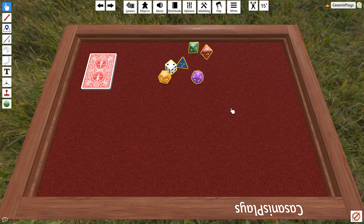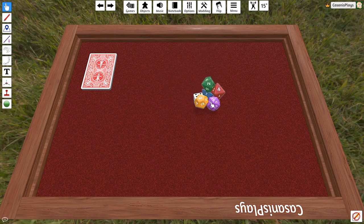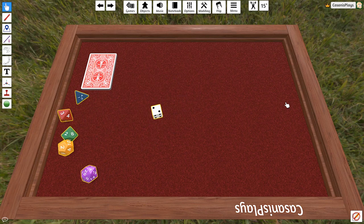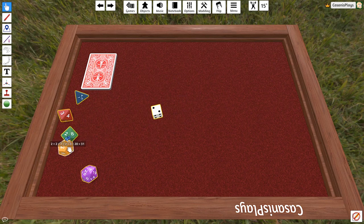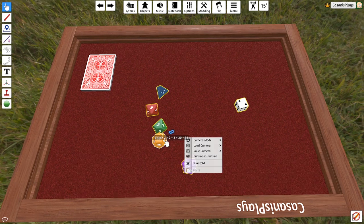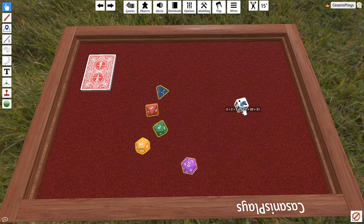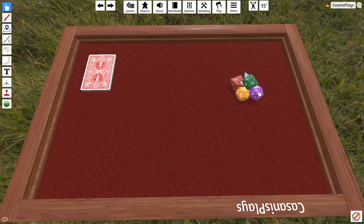Now if you like the idea of gathering up dice, shaking them in your hands, and then rolling them, you can absolutely do that as well. With all my dice selected, I'm going to grab them and start to shake my hand. I'm holding my left mouse button and shaking. You can see that my dice are getting all mixed up. And I can give these dice a toss. Physics takes over and I get some values with the dice.